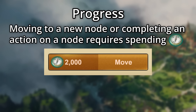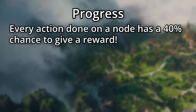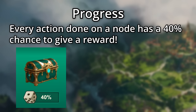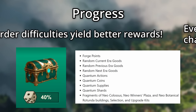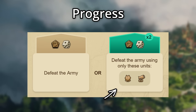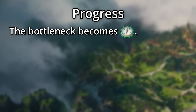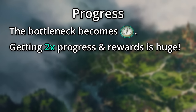Every time you move to a new node on the map, or complete an action on the node you are currently at, you will have to spend some of your action points. For every action you take on your current node, you also have a 40% chance to get a reward from items chosen from a pool. As you play harder difficulties, the rewards become better and better. You'll notice that there are specific resources or units called out as giving double progress towards the node. Whenever possible, you want to use these goods, resources, or units to complete that node — you even get double the rewards. In most cases, the biggest bottleneck becomes quantum actions, so getting double progress for every action is extremely important.